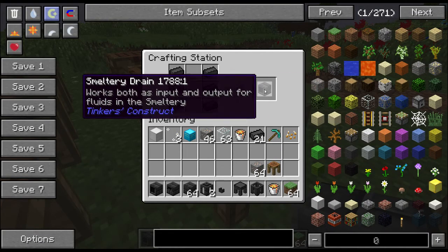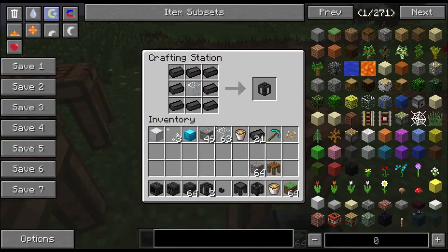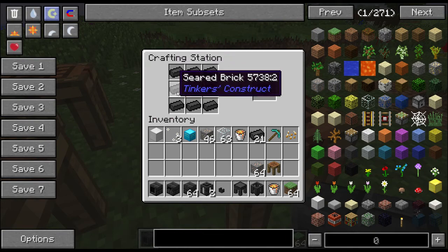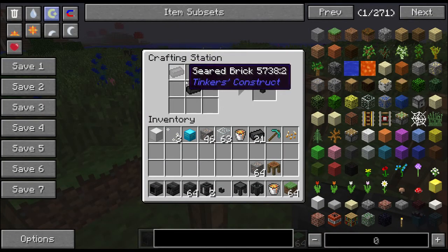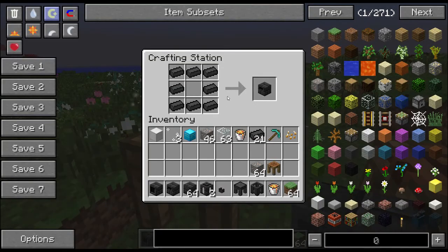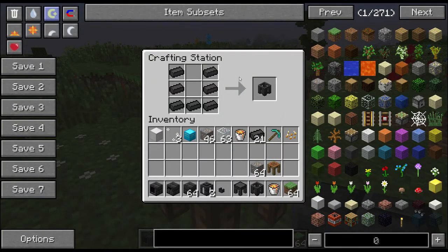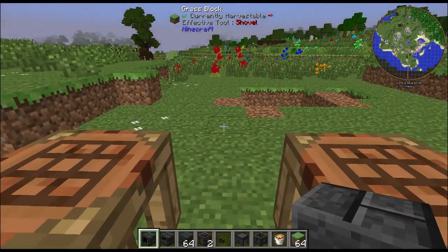You will also need a smeltery drain. You will need a casting table. You will also need a seared tank to hold the fuel for your smeltery. You will need a faucet to drain the liquid metal out of your smeltery. You will need a controller for your smeltery. And finally, you will need a casting basin to turn your melted ore into blocks if you would like.